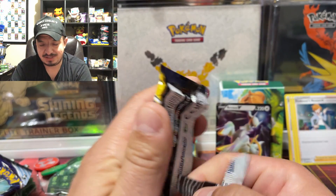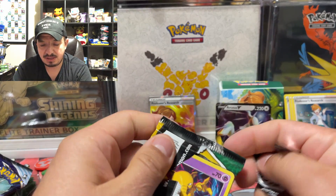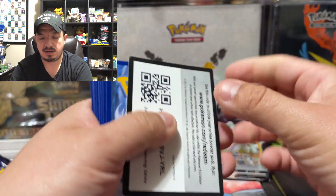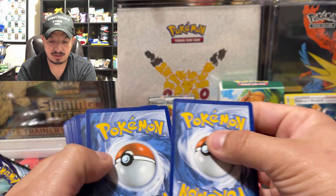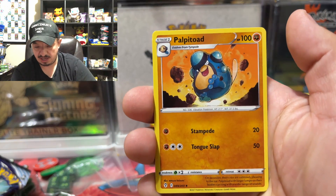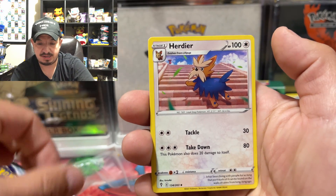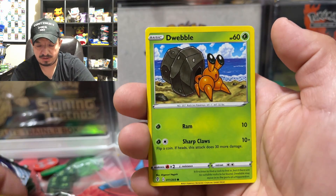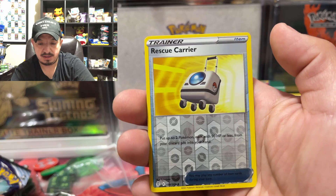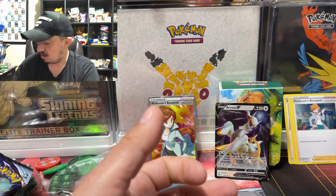Alright, now — Evolving Skies. Let me know if I'm mispronouncing it. Code card right there. One, two, three, four to the front — Grass energy. We have a Popplio, a Spirit Mask — that's kind of scary — Hairdryer, Drowzee, Marill, Doodle, Carvanha, Flabébé, Rescue Carrier — and a Nidoran Amphoras rare non-holographic.